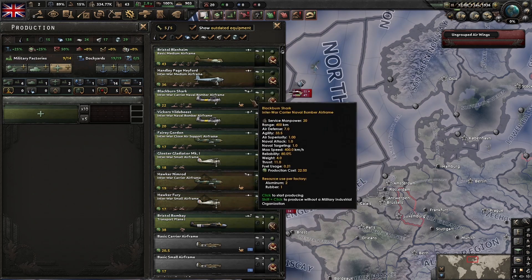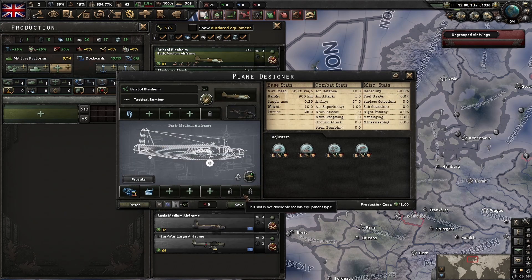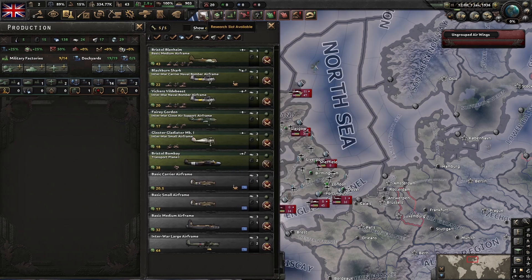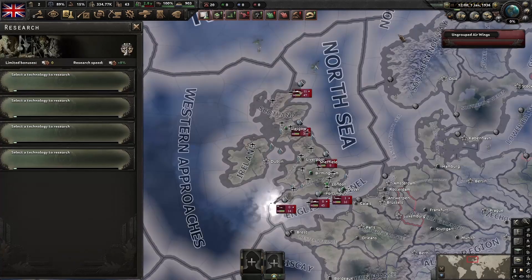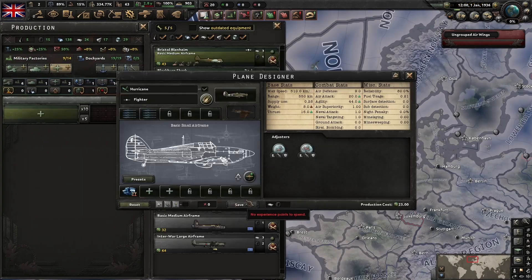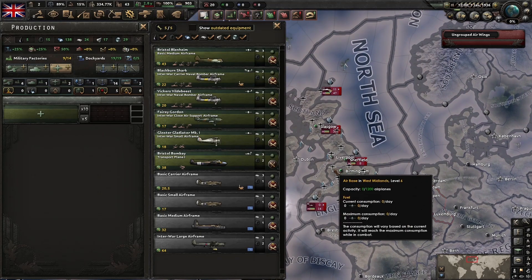So prioritize your fighters and use older airframes as bombers. The Bristol Blenheim is a medium airframe, so I'm going to set that to auto upgrade. We actually already start with a basic small airframe; we just don't start with any designs. We're going to have to spend at least seven XP or so to get a small airframe usable as a mainline fighter. As the UK, we're not going to have huge IC to build lots of tactical or naval bombers anyway.